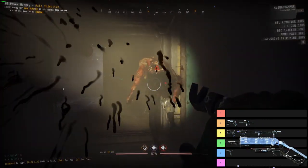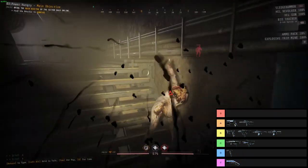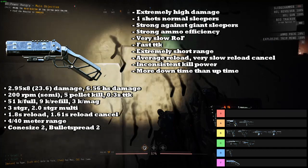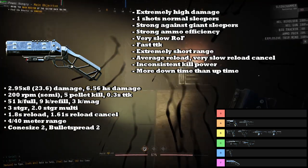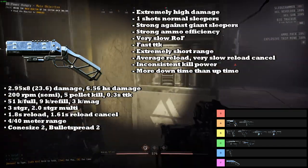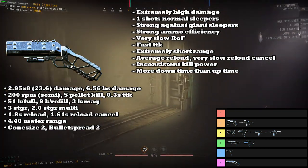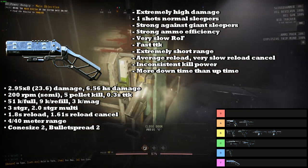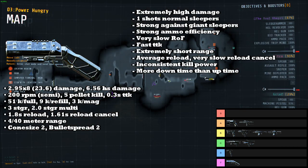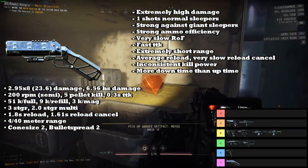Last up for the primary weapons, we have the Sawed-Off Shotgun, which much like last rundown is going into the F tier. The Sawed-Off has extremely high damage at 23.6 if you hit every single pellet, which is enough to one-shot strikers and one-shot shooters to the head. It's also very strong against giants, being able to kill them in six bullets or three if you hit them in the back. It has strong ammo efficiency at nine kills per refill, which is pretty good. It has a very slow rate of fire but technically has the fastest time to kill — the same as the Pistol at 0.3 seconds at optimal range.